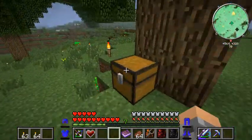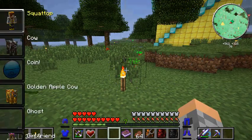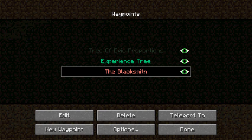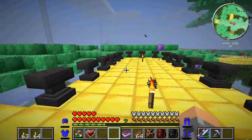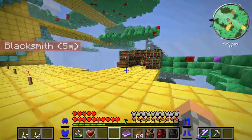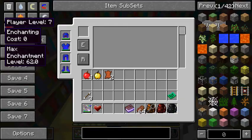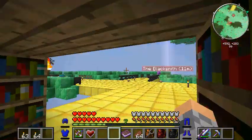As you guys can tell, I've grown two experience trees. Made some experience orb catchers. Let's teleport back to the Blacksmith. As you guys can tell, I've got some anvils set up, got an advanced enchanting table set up. As you can tell, I've enchanted some of my stuff and put some new enchantments on it.